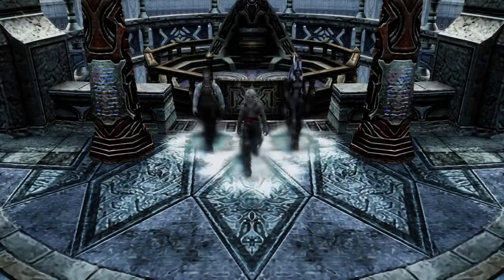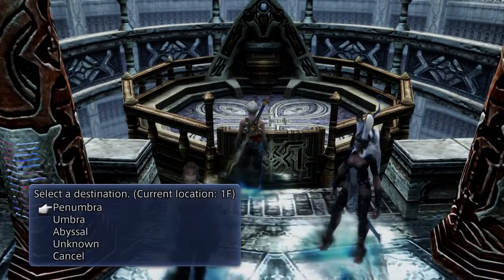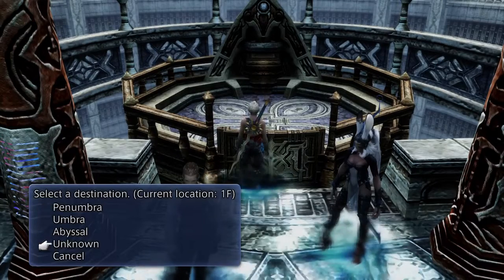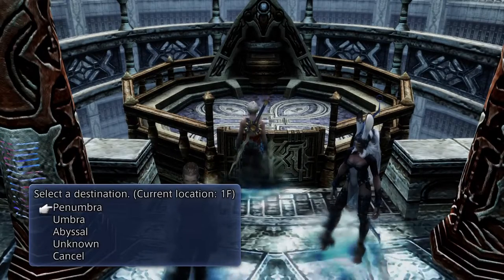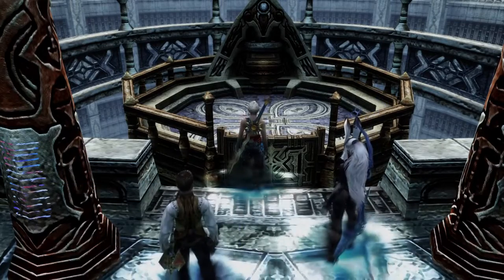After completing the Pharaohs in the main story, you have the option to take this elevator down. Now, I've done this off stream, but what you have is you start off with Penumbra. We're going to go down there just so I can show you guys what to do.